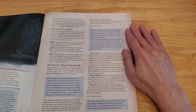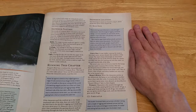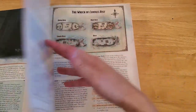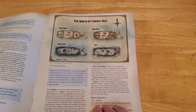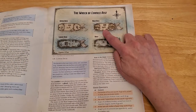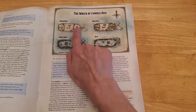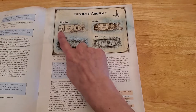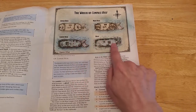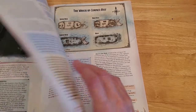Shipwreck Locations. The following locations are keyed to Map 4, which shows the layout of the shipwreck. So here's the shipwreck — this is Area C1, then we have Area C2, C3, and then 4, 5, 6, 7, 8, and 9. We'll refer back to that, but right now we're at C1, the main deck.